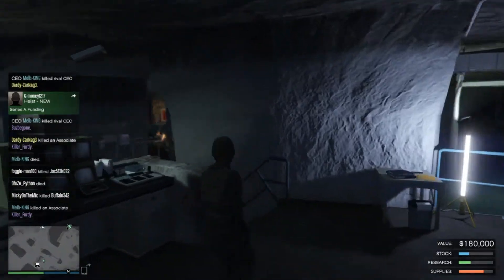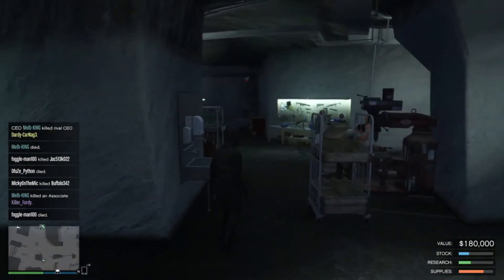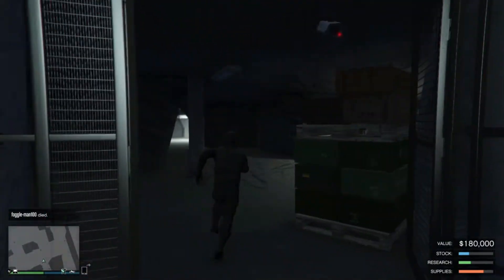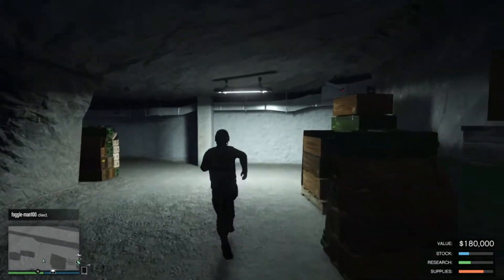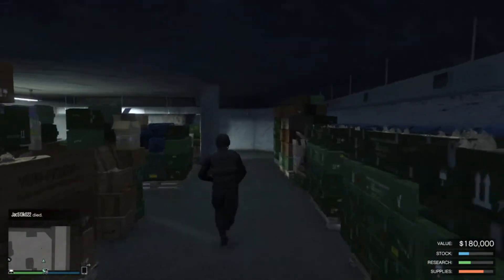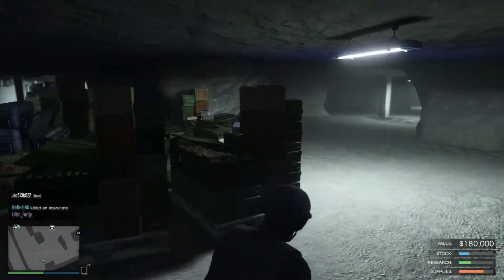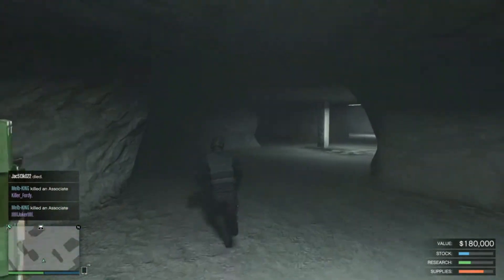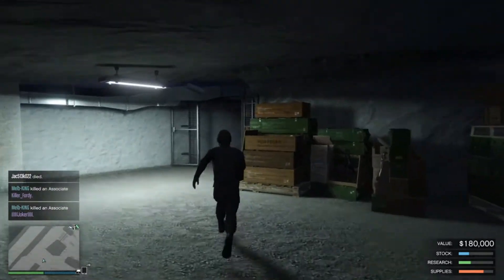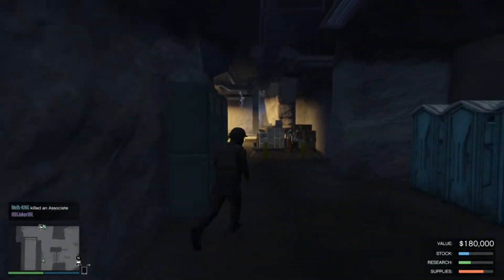When you steal the stocks, you pretty much bring them here and then manufacture weapons — I'm gonna show you what you get. Over here, this is all the stock that you make and then you sell that for a profit. I think it's an easier way to earn cash. And as you can see in the corner, the stock value and the research will eventually increase.